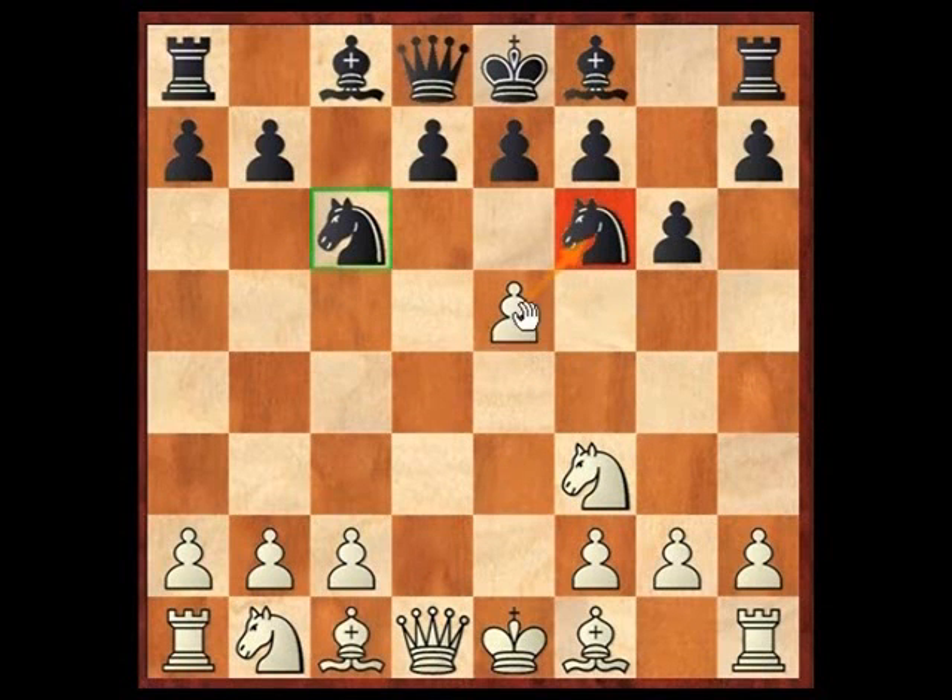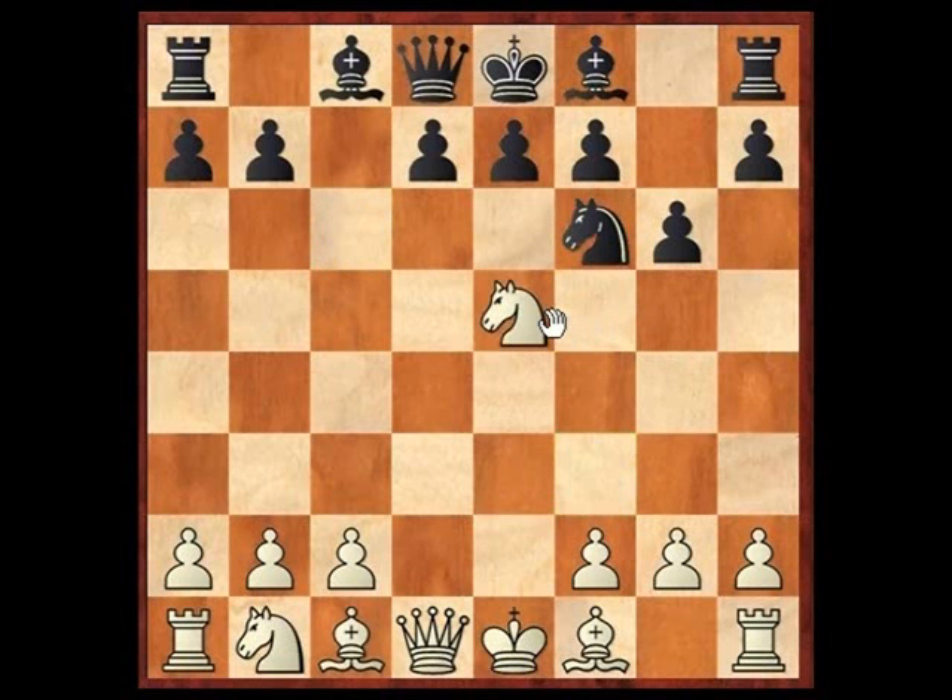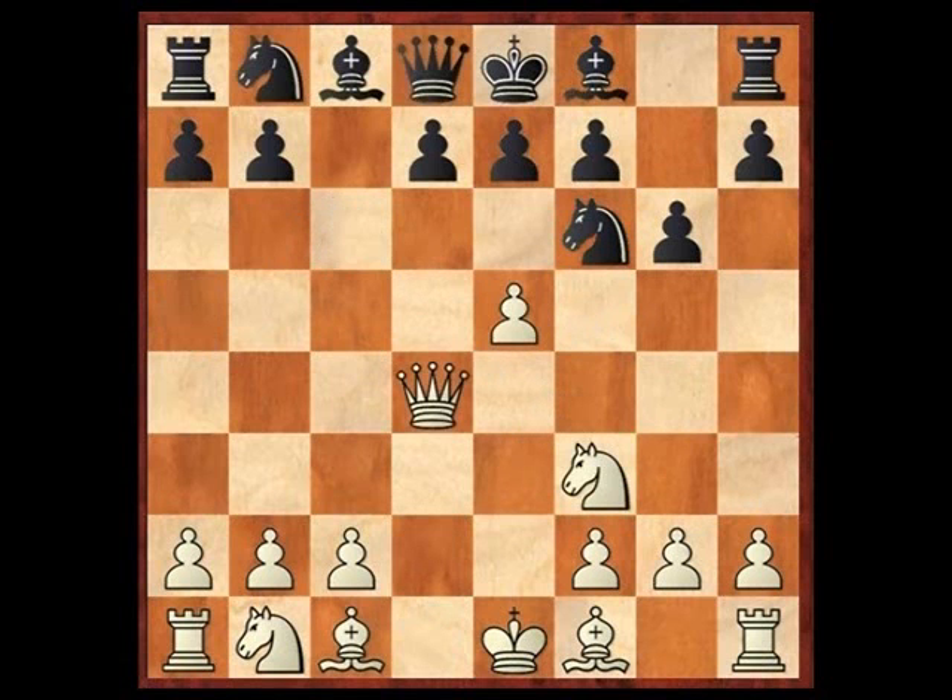Here's the result trick that you guys are probably aware of: knight e5, knight captures, and we get this check right here. Lines along queen d4 are kind of common at a sort of intermediate to advanced level.